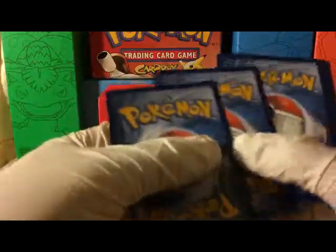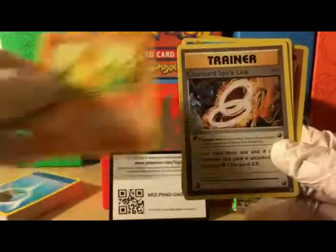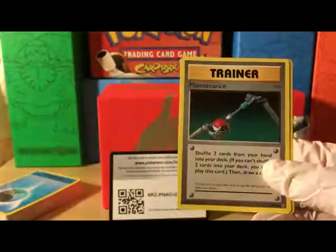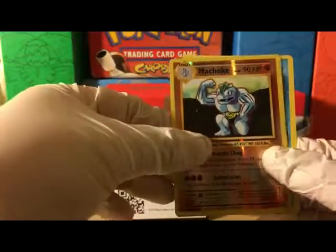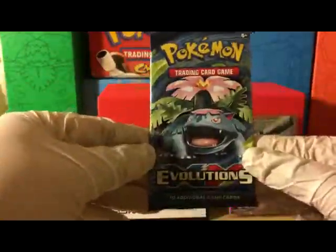Very strong start so far. This next pack is the Mega Blastoise — how ironic. We're starting off with Poliwag, Gastly, Magnemite, Seel, Charmander, Charizard Spirit Link, Poliwhirl, Maintenance, reverse holo Machoke, and our rare is Starmie — a regular rare. No holos in that pack, but still a strong start.